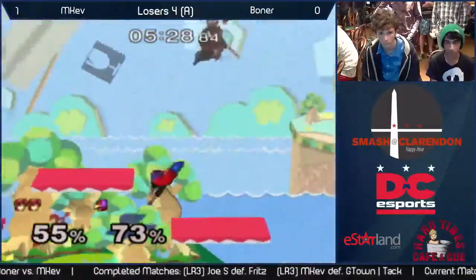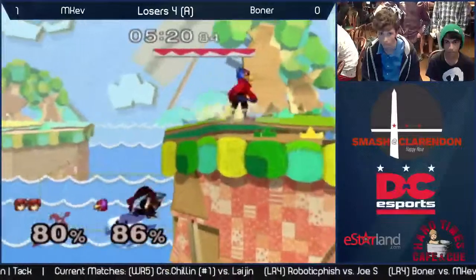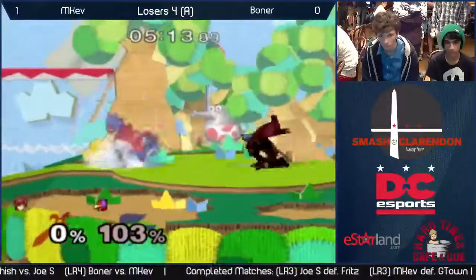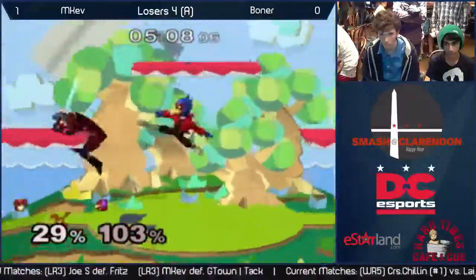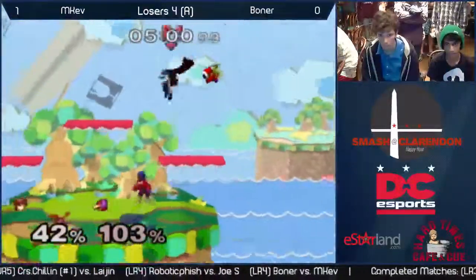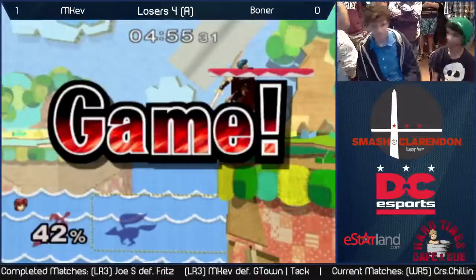It's always fun to see a high level player like Chillin. Back down to the last stock — let's see if this one goes differently from last time. Emcov clutched out again. He's got a little bit of pressure on Emcov there, getting a little percentage. Solid shine. Emcov hasn't touched him in a little while. There it is — that should be the game. And that game goes to Emcov.